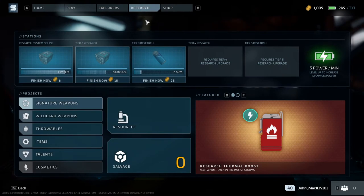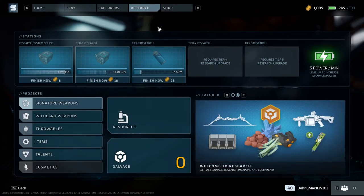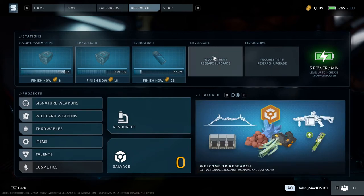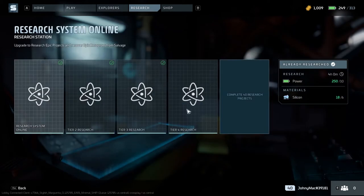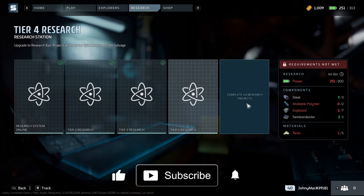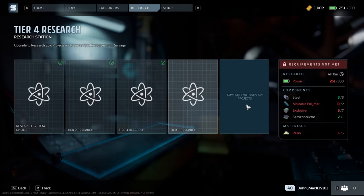What I didn't address is how to efficiently increase your research tiers. To be totally honest, it eluded me until last night when I had an epiphany. I have tier 3 unlocked and I want tier 4. I happened to look and realized: in order to unlock tier 5 you have to have 40 research projects completed. But how do you do that when there aren't 40 weapons or items to research?